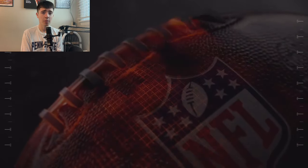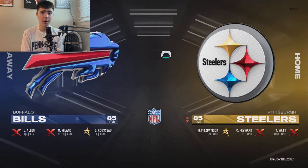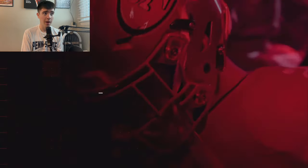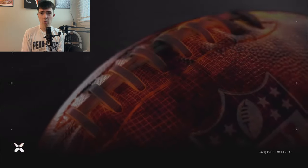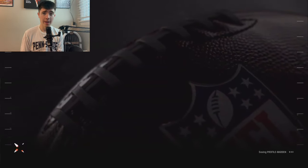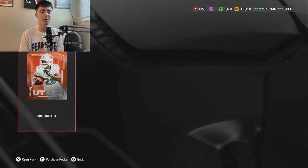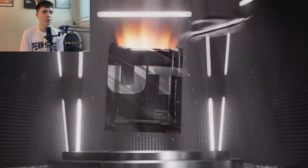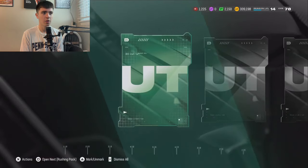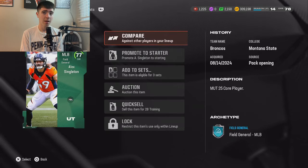If you guys don't know, the rushing pack — I forget exactly how many cards are in it — but they're all golds or better. You can pull an 84 Tyreek Hill out of it, they're all auctionable, and you can pull coin quick-sell cards — everything in the game is in this pack. We got 12 of them, so we'll see if we can pull anything good. Here we go. First card is going to be a 77 Alex Singleton — 7k right there off the first pack, not too bad.